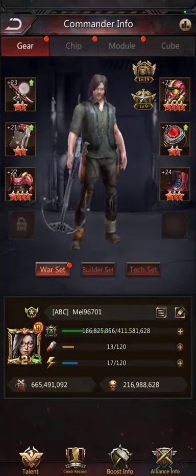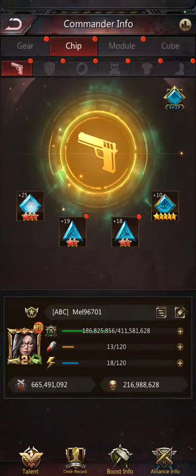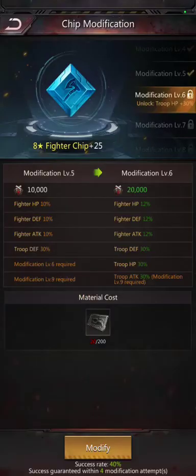There's modification associated with gear and with chip. For chip modification, I do not have enough material to do modification, but it's a little more straightforward. There's a material cost stated here. Your chips need to be eight star or higher in order to do modification, and there is a success rate associated with modification that changes depending on the level of modification you are attempting to do.